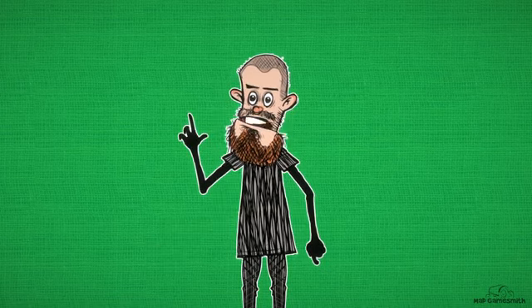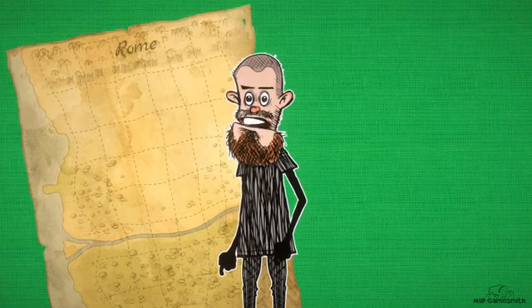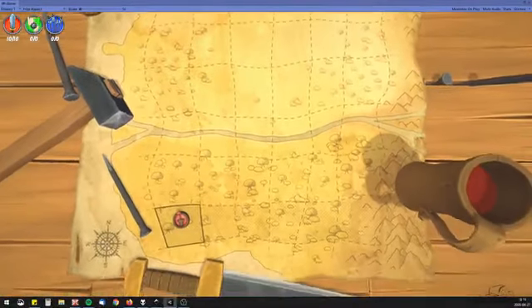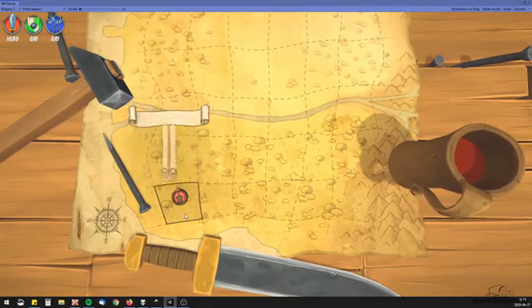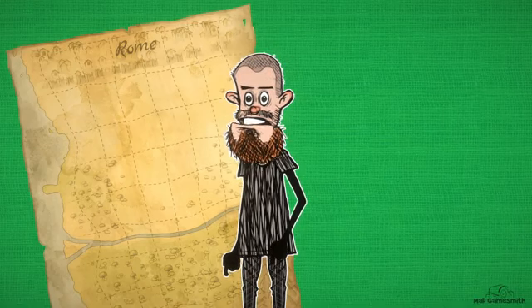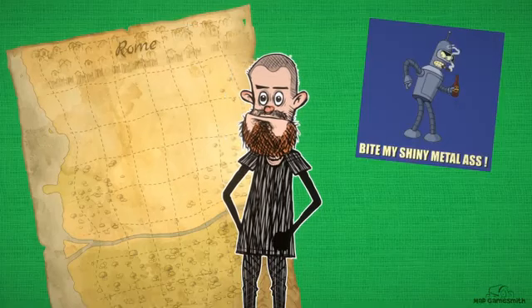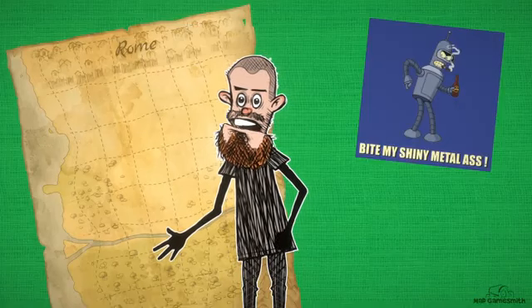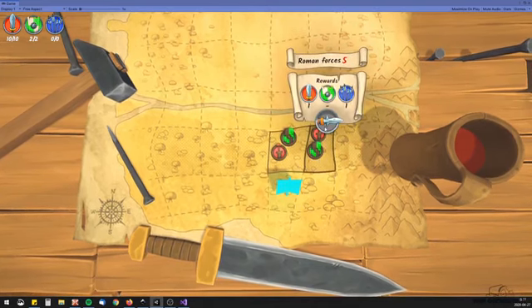I managed to implement a couple of cool things into the game. First thing is a map. It took me 3 days to make it, but I'm super happy about how it looks and works. Even though it's pretty much a menu for a campaign, the player will see it a lot and I want it to look nice and shiny. There are still a few things to polish, but it's pretty much done. In this scene the player will make decisions about which battles to partake in and which ones to skip.